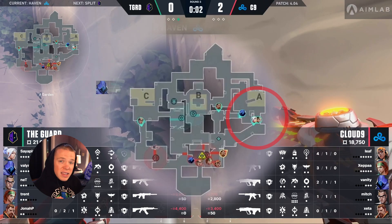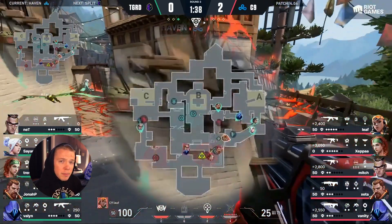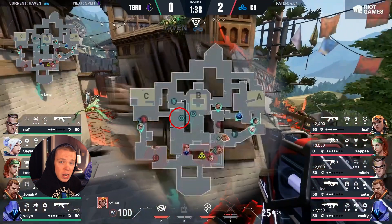One thing to note with this setup is that The Guard has three players on A, and this is a gamble stack they're willing to make for a few reasons. They use two Chamber trips — one in garage and one in the front of B to play reactively there — but also because Nett, the Chamber player for The Guard, has a super aggressive TP on C long to try to get a pick, and then teleport out and play retake with his team.